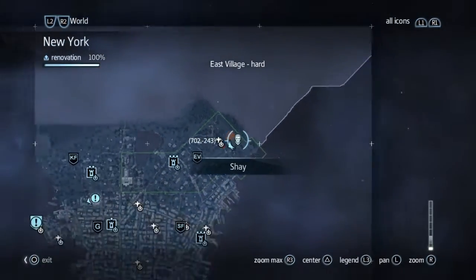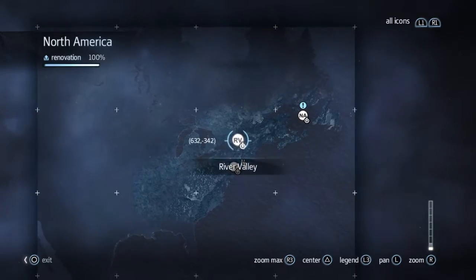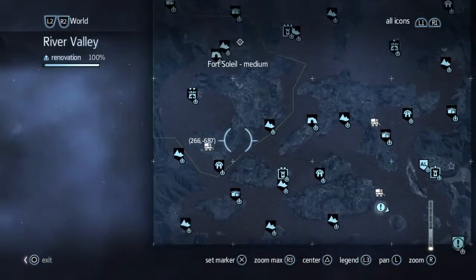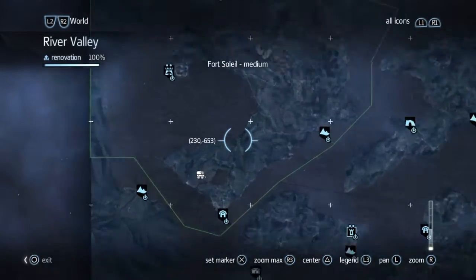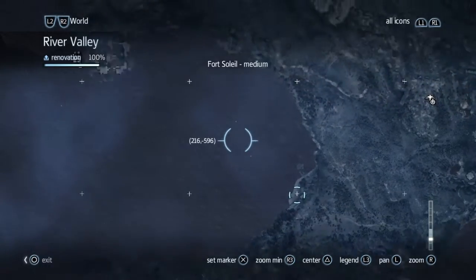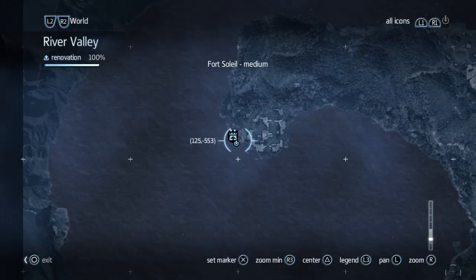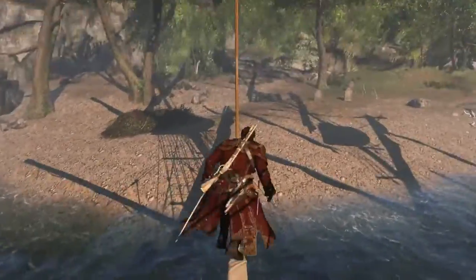So let's go back out of New York where we finished the last one, over to River Valley. You want to go down towards Fort Soleil, and the place where you want to get this is here. Now be careful, because when you put this marker here and then you fast travel to Soleil, the marker sometimes moves to the other side of the map. I don't know why that is, but it did for me.